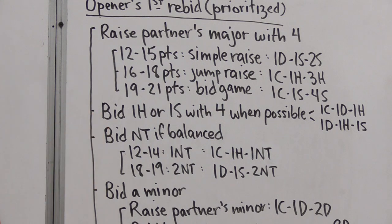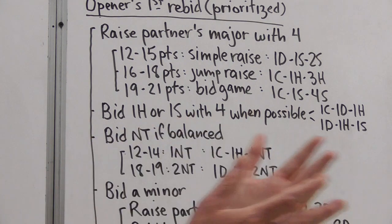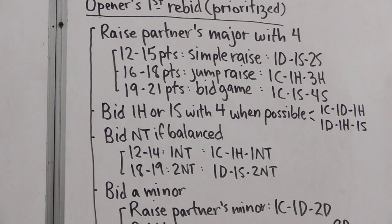If we can't raise partner's major or bid a new major, we bid no-trump when balanced. With 12 to 14 points, we rebid one no-trump: one club, one heart, one no-trump. With 18 to 19, we jump in no-trump: one diamond, one spade, two no-trump. What happened to 15 to 17? If you had a balanced 15 to 17, you didn't open a minor — you opened one no-trump. And if you had a balanced 20 to 21, you opened two no-trump.